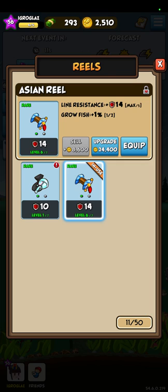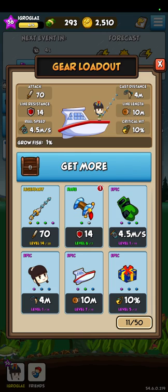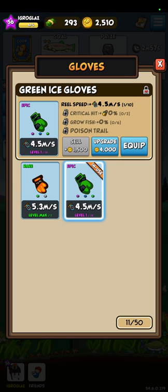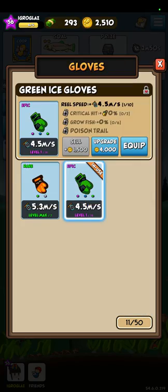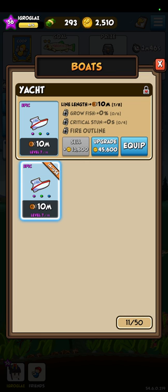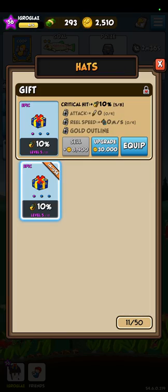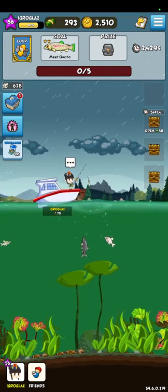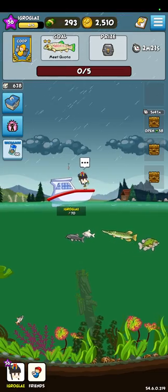You should focus on leveling up your rod, reel, and gloves. It's an important thing. Also your board, because line length is really important. Cast distance you don't really need. Critical hit helps a bit, but not too much. Line resistance is a very important parameter — without it, fish will be very hard to catch. Reel speed is also a very important parameter.